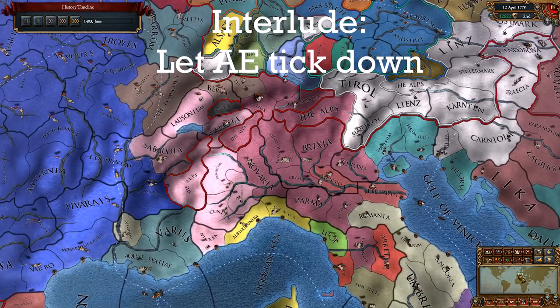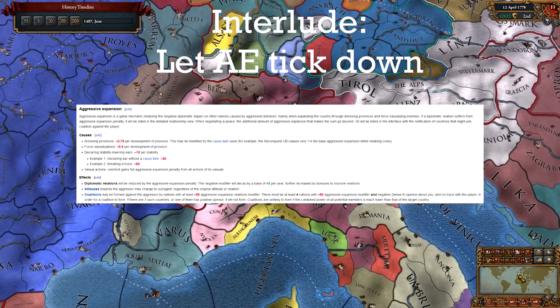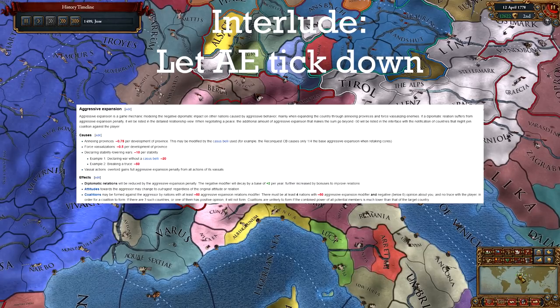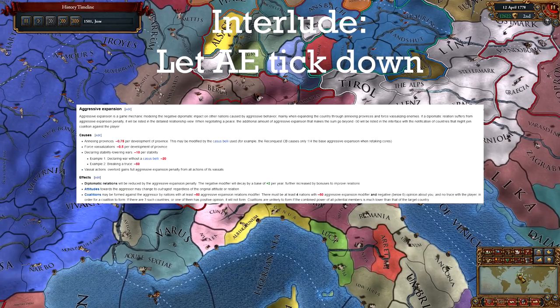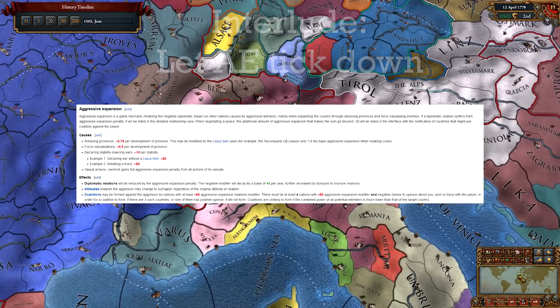Now we rest and let the aggressive expansion die down just a little bit. Remember, aggressive expansion has a base decay of 2 and can be further decreased by the improved relations modifier, which is why you should try to keep an improved relations advisor as your diplo advisor whenever possible.